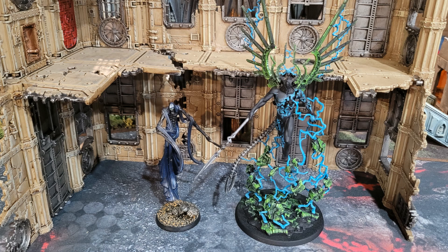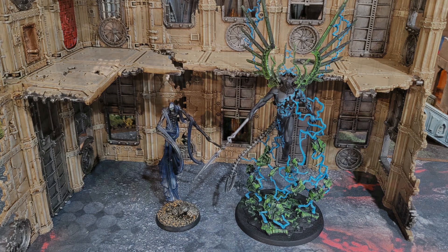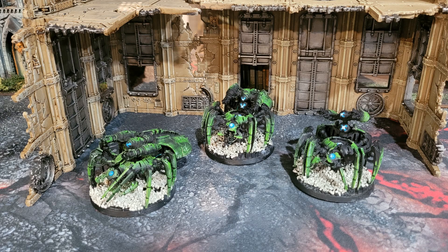Last in the elites are my Tomb Spiders — my Canoptic Spiders. These guys put out 12 shots apiece with Particle Beamers. They're typically an escort for my Technomancer, so they're nice to get buffed by Canoptic Control Node. They also beat up marines reliably — their strength, damage, and AP profile is just perfect for cutting through marines. They're also monsters, so the Failsafe Overcharger gives them plus D3 attacks.